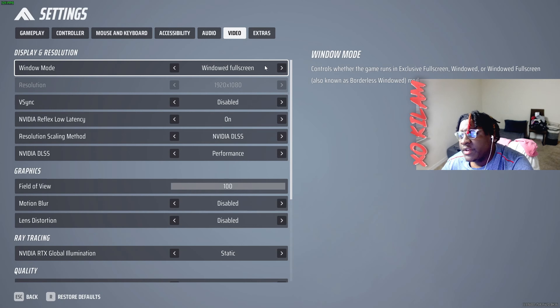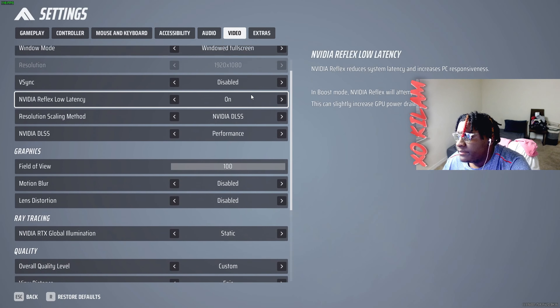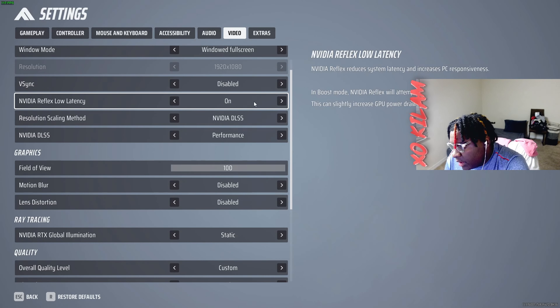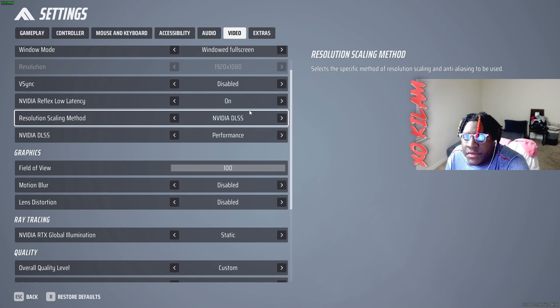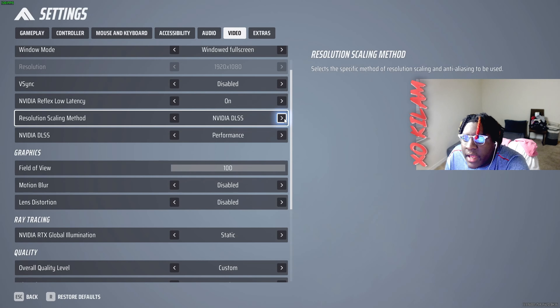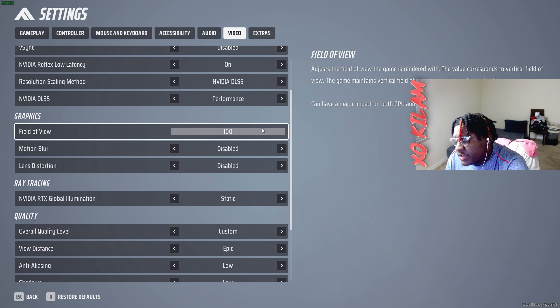The most important settings — your video settings. I put mine on windowed fullscreen because of my stream settings, but full screen will run your game better and smoother. V-Sync disabled. Low latency on — if you have the graphics card for it. DLSS on performance mode — you want everything to help you get higher, smoother frames and have a frame advantage versus people. My field of view is 100 so I have more information — you can play at lower like 90, but more information is better in 1v1s. The person with more information and better positioning wins.